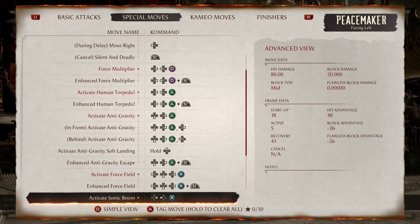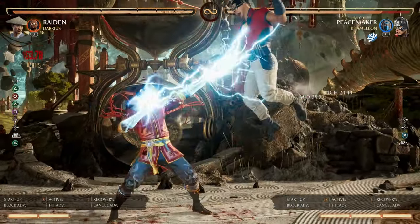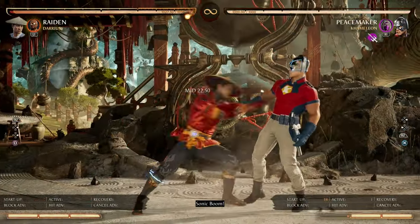Next we have Activate Sonic Boom at negative 26 frames. This special is punishable on block — dash cancel to confirm the punish with stubby normals or strings. The same rules apply to the enhanced version.